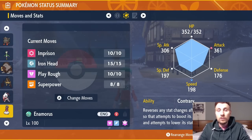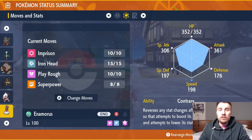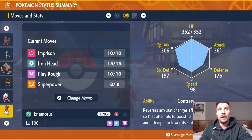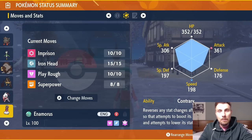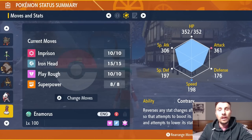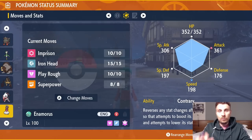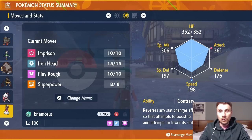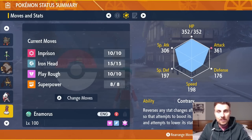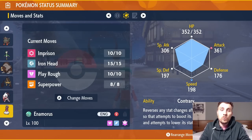With Contrary, using Superpower — which normally drops your Attack and Defense — actually boosts them by one stage each use. Use it three times, then Terastalize: you'll be at +3 Attack and +3 Defense and can start firing off Play Roughs. Imprison is a quirky pick to shut down opposing Steel-type threats — for example, against a Fairy Tera King Gambit with Iron Head, using Imprison removes that move from the raid boss for the rest of the battle.